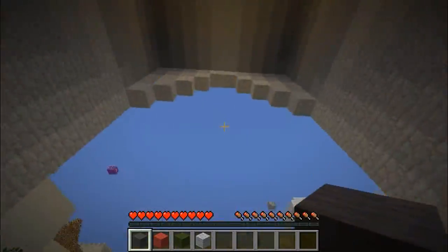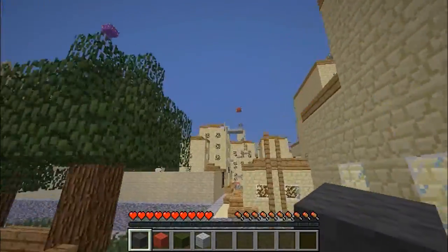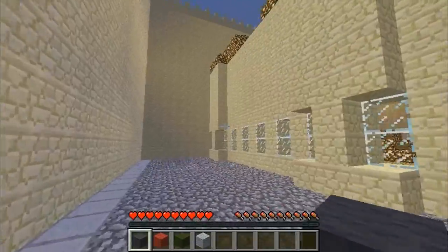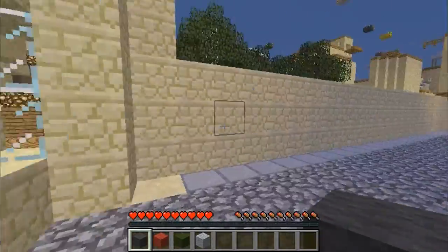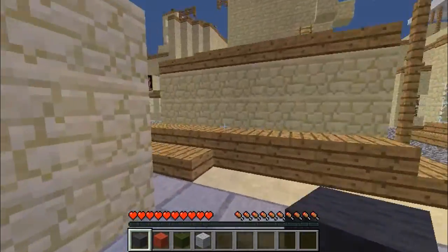I wonder how high this building is — like, how much parkour do you have to do? Let's go purple, I want purple. I don't have purple, we need purple. Gonna climb this building here. Is there no way in from this side? That kind of surprises me — every other building has like all four sides you can get up. Nope, not that one.